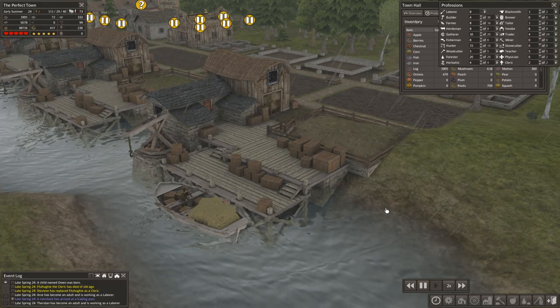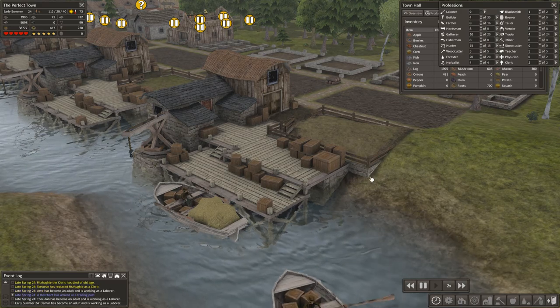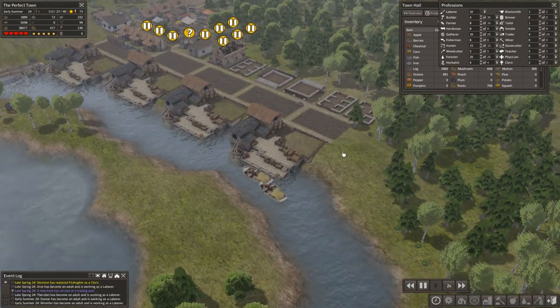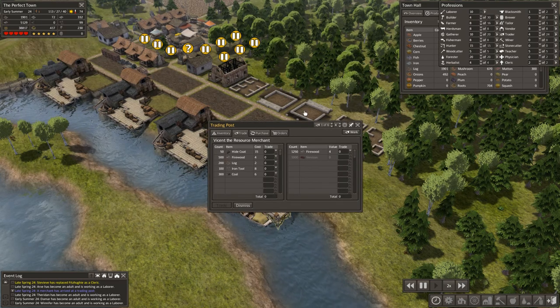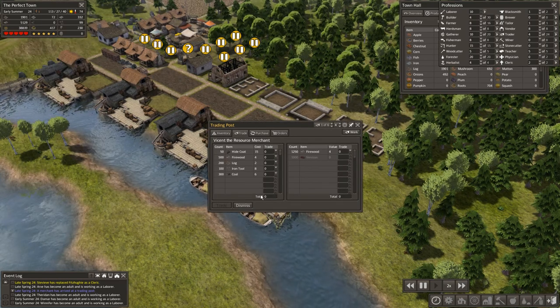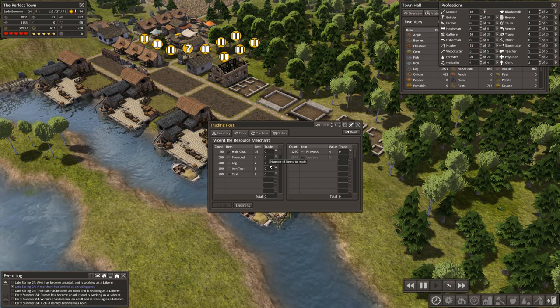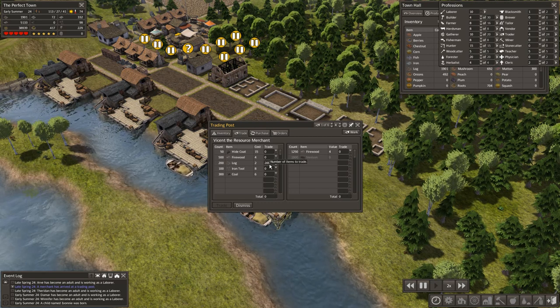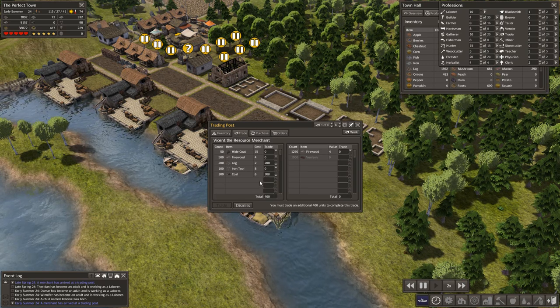Hi everyone, this is Honeywell and I'm playing Banished. This is episode 8 of the perfect town. When we last left off we were building up our trade area, and I believe we were going to go ahead and start developing our pastures too. It's been a few days so we'll go around and see what we were doing.